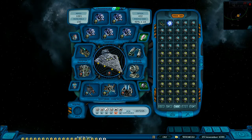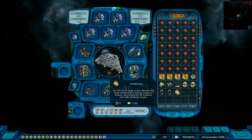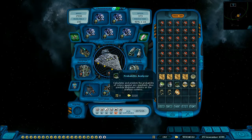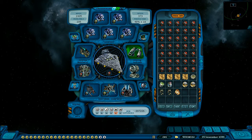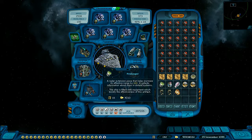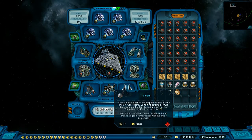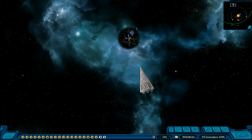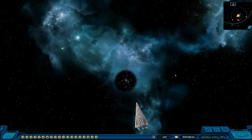You need to equip the right artifacts, which is the scanner and the probability analyzer. These two things will tell you the health and the item, but you have to have the scanner first.